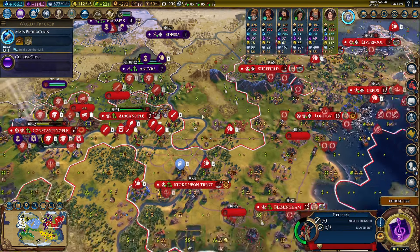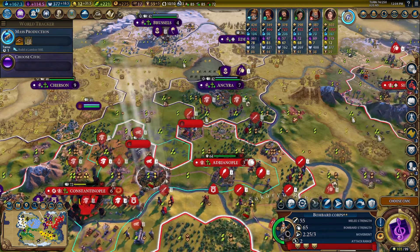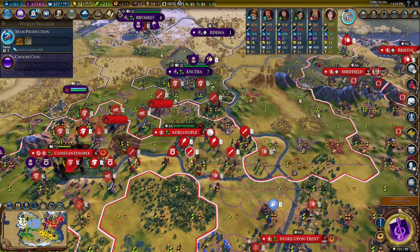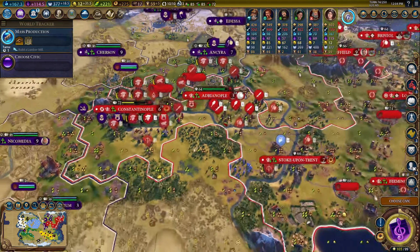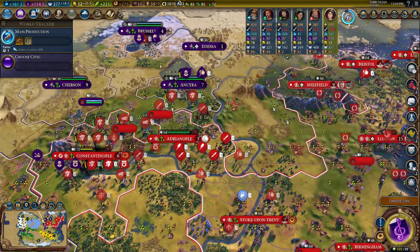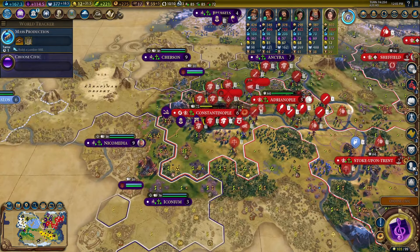Now this guy — I could move him here. Next turn he can hit this city — that should be pretty quick to take. Elcid needs to be in range. I think it's a good place to stop. This is looking really good, except for the culture victory — we may end up losing, but it's fine. I just want to have some fun, take some cities with redcoats, and it looks like we can do that. Good game — thanks for watching everybody, we'll pick this up next episode.